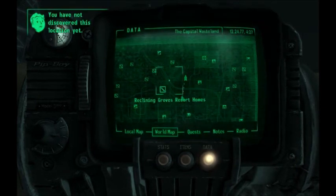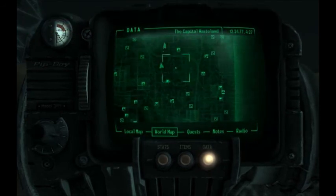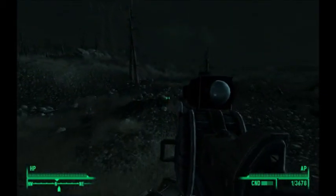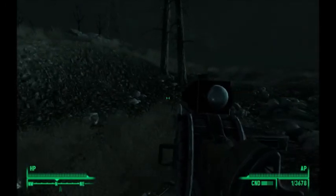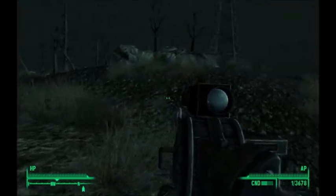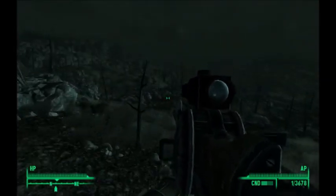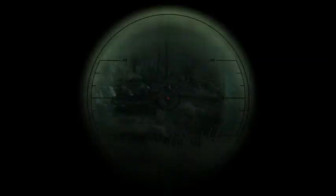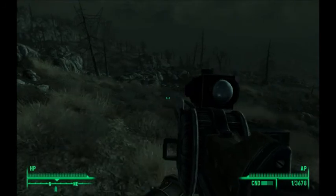The waypoint is just surrounded by a bunch of other locations. We're going to the Crashed Alien Ship. I think we got the Alien Blaster — it's been so long I don't remember. But if you have the DLC unlocked and you didn't get the Alien Blaster, you'll have to wait until after Mothership Zeta to get it.